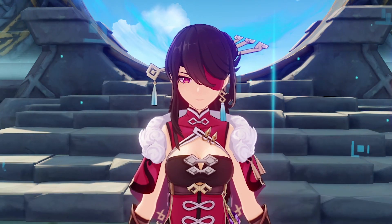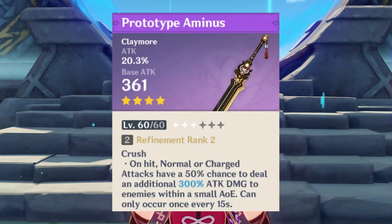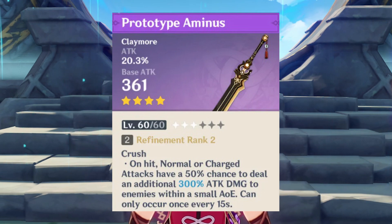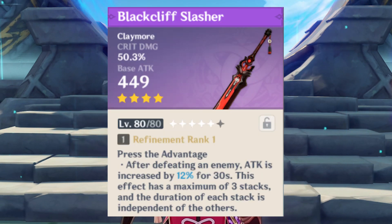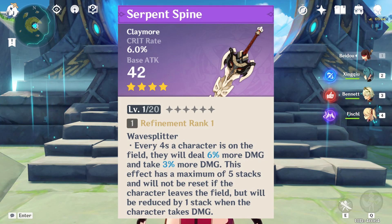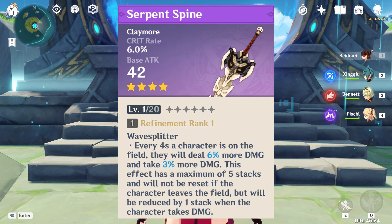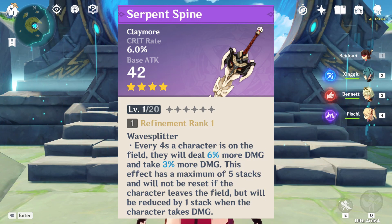Now we are done with the basics, it's time to look at weapons. Beidou has a couple of choices. Starting with the 4-star options, I suggest you run the Prototype Archaic — this is a free-to-play player's dream, and you can run Beidou almost at full efficiency with it. You can also use the Black Cliff Slasher if you have picked it up from the Star Glitter Shop. Finally, the BP weapon Serpent Spine is an excellent weapon for Beidou. If you can play around her counter well, you can mitigate almost all the damage. However, there are some contradictions with her constellation 4 when using this weapon, so you should start the fight by having her take damage before building up your weapon stacks.